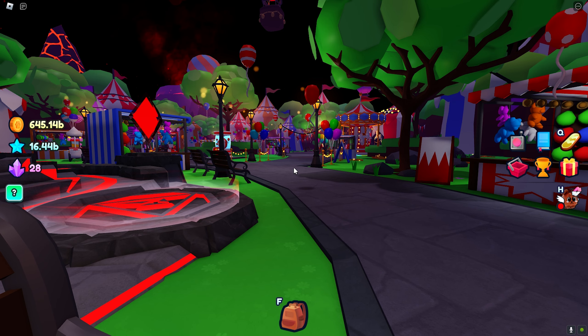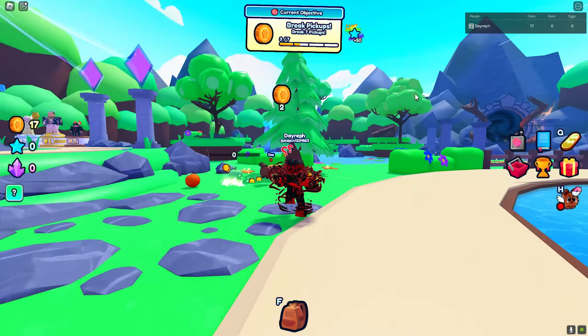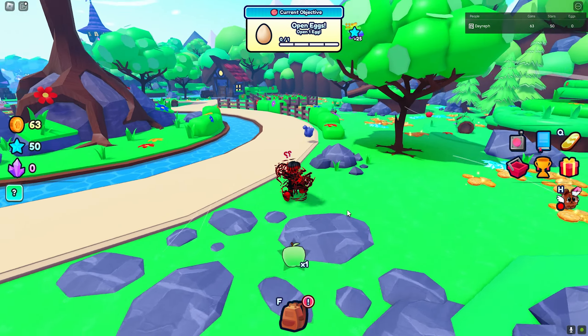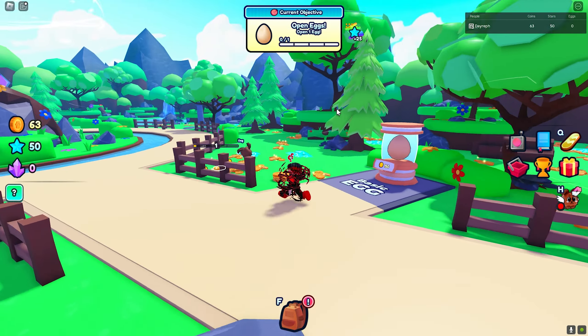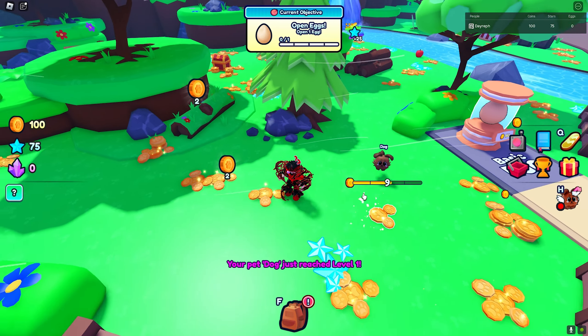It's my first video on Pet World so I have no idea what to do right now. I see we gotta break some pickups. It's my first time here so we are gonna give it a try since it's a brand new game. Hopefully we'll get to the leaderboard or at least become a pro player. We need to break seven pickups. I already selected a pet — the dog — and he's auto-farming, which is great. I can see there's an egg here, and the map looks amazing and very detailed.